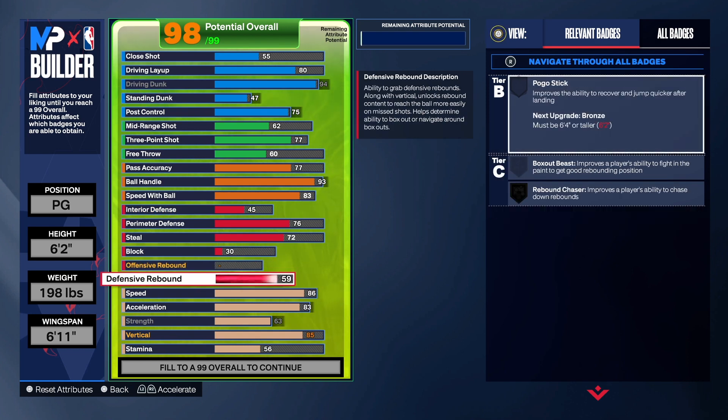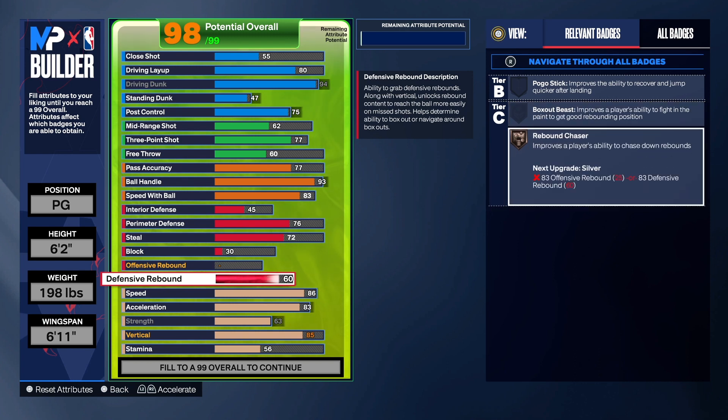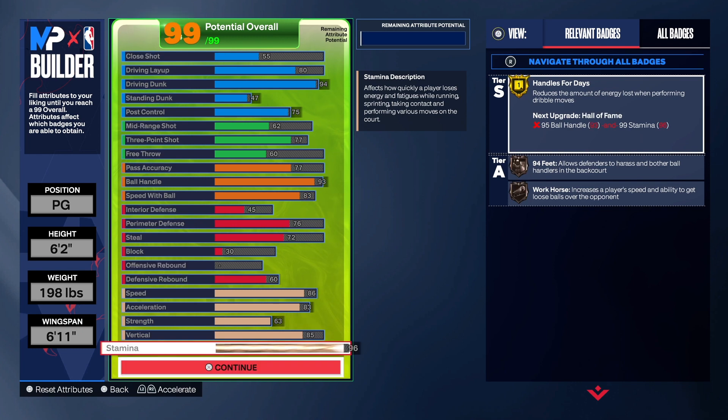On block we have a 30. For rebounding, 2K wanted me to add it — we have a 60 rebound, so we get rebound chaser, though no box out since we're too short. For speed we have an 86, acceleration at 83, strength at 63, vertical at 85, and stamina on the wrist. We get gold handle for days, so you can do a lot of dribbling. We also get 94 feet — that's why we went 76 perimeter defense instead of 75.